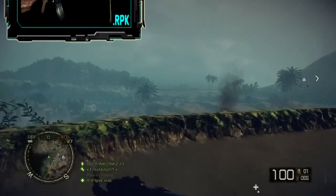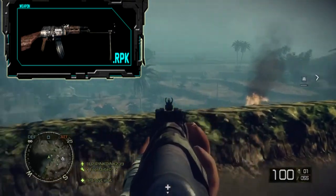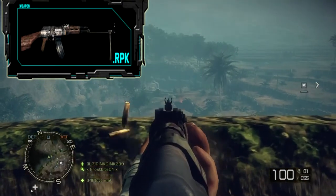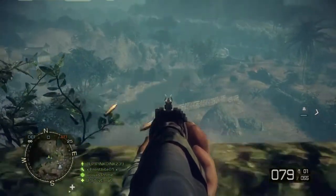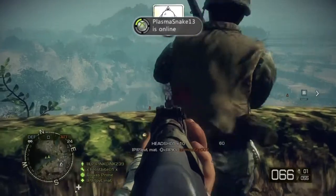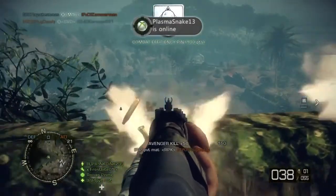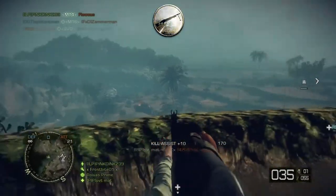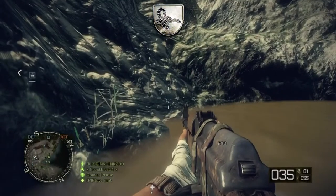Now on to our last weapon, the RPK. The RPK has similar damage stats to the XM-22, with a maximum damage of 16.7 and a minimum of 14. It has a rate of fire of 650 rounds per minute, and the lowest reload time of all the LMGs at 3.64 seconds. Like the M60, the RPK has a maximum magazine size of 100 bullets. While the RPK is a well-balanced weapon, it ranks as my least favorite LMG.